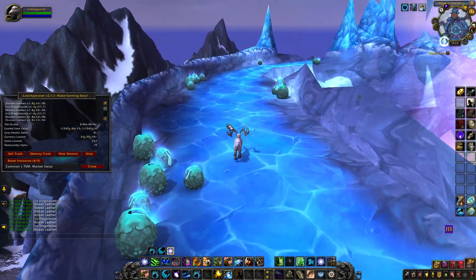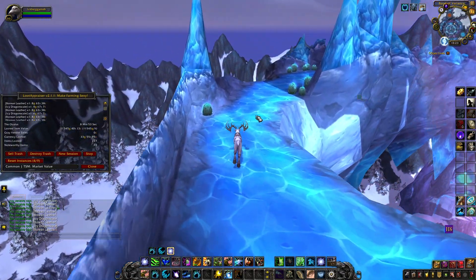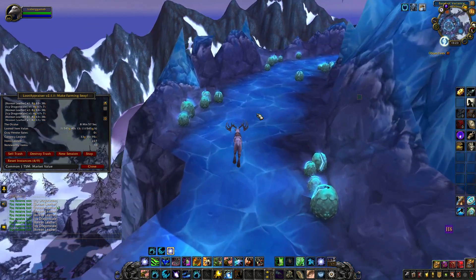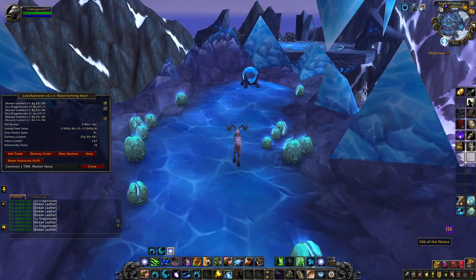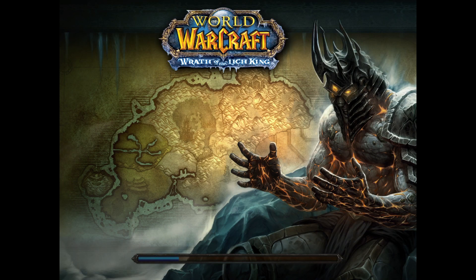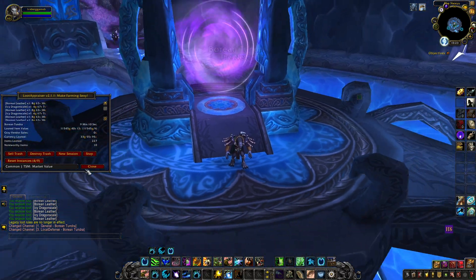Once we finish up looting and skinning this first level, we're going to head out of the instance. You have a couple of options. You can teleport to Moonglade if you are a Druid, but it takes you a little bit farther away, so what I actually recommend is that you just run out since we're pretty close to the entrance anyway. You can also jump off the side and die, which will teleport you to the entrance so you can zone out, but you're taking durability loss and it's not really a whole lot faster.